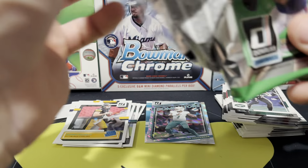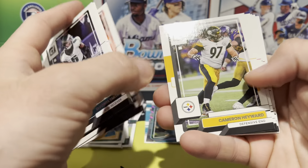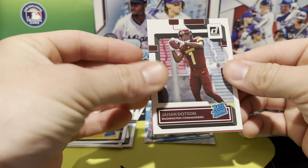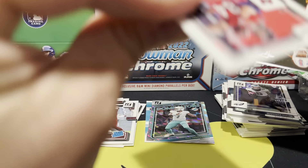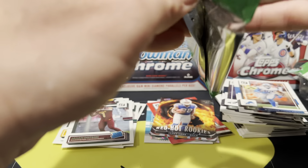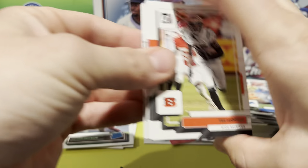Love opening Donruss because the packs are so thick — you get your value in terms of the amount of cards, not necessarily actual monetary value. Our rookie is Jahan Dotson. We got a red press proof of Cameron Braid — these are not numbered. We also have a red hot rookies of James Cook and a random DeAndre Smith. Two packs left in this box, nothing too crazy so far.